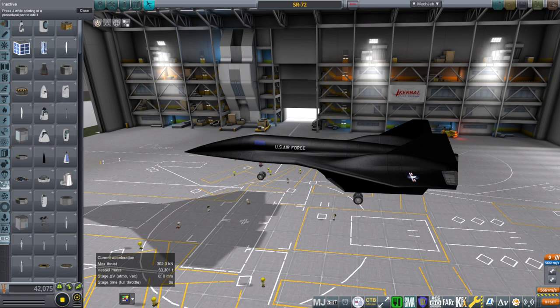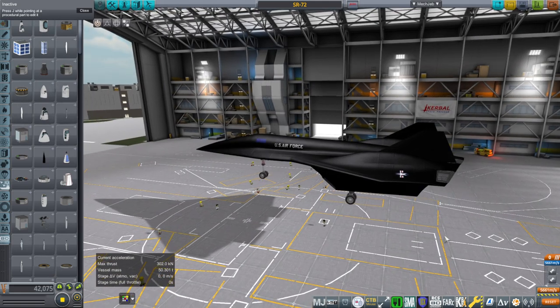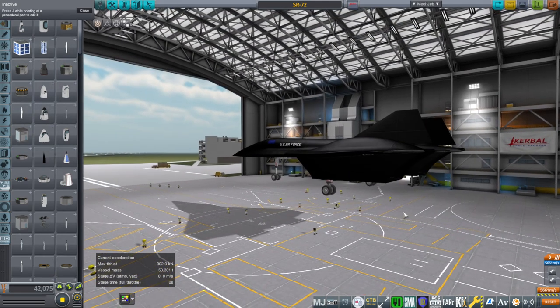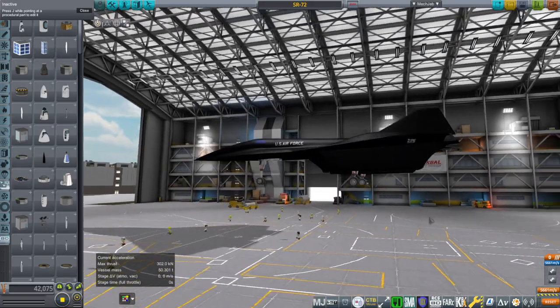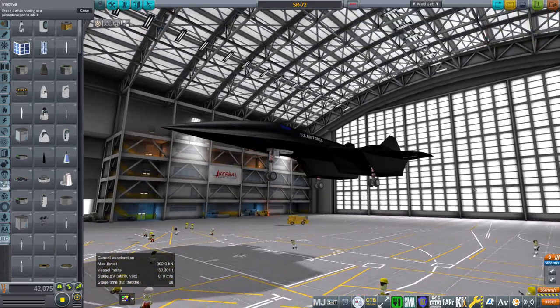Hello everyone and welcome back to Realism Overhaul Sandbox in Kerbal Space Program 1.11. In a comment to a recent video, somebody suggested that I model the SR-72 slash Dark Star that I flew in Flight Sim and also apparently appeared in Top Gun Maverick. I haven't seen the movie yet. I decided it'd be an interesting challenge in terms of implementing the scramjet, because as far as I know, nobody's implemented a scramjet in Kerbal Space Program before.